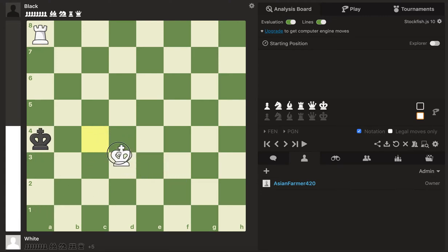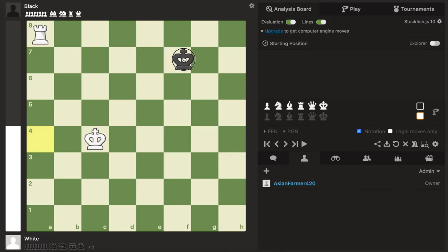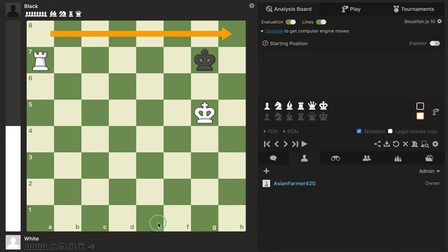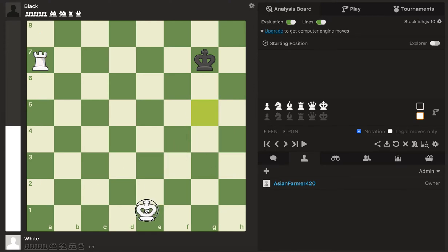What we have to take away from this is that to deliver checkmate, the opponent's king has to be on either the first rank, the eighth rank, the h-file, or the a-file. If the opponent's king is on g7, you can't achieve checkmate from there — the king can always go back. So you have to force the king onto one of these four ranks or files. That's the first thing you have to notice.